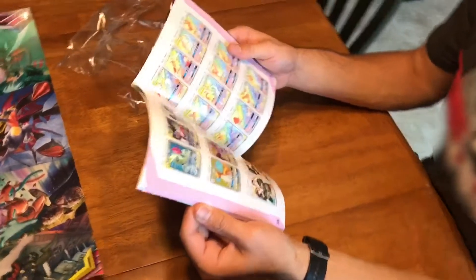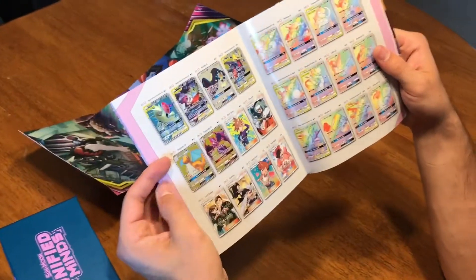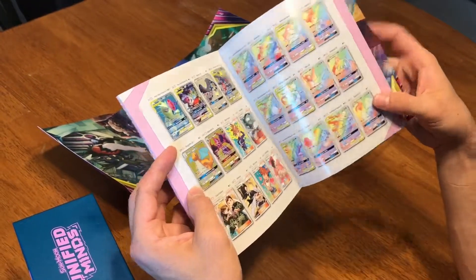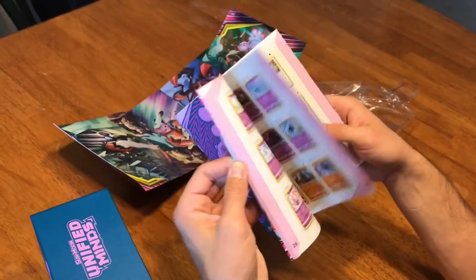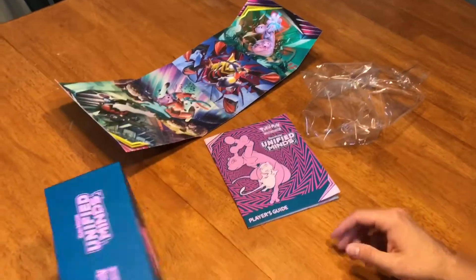In this video, I'm going to be going through the unboxing of the Unified Minds Elite Trainer box. For those of you who don't know, I'm already kind of excited to see this because Dragonite is 100% my favorite Pokemon and I have the chance for not only a GX, but a rainbow GX. A lot of options here. You can look up the options — you just want to see the unboxing. Let's get into it.